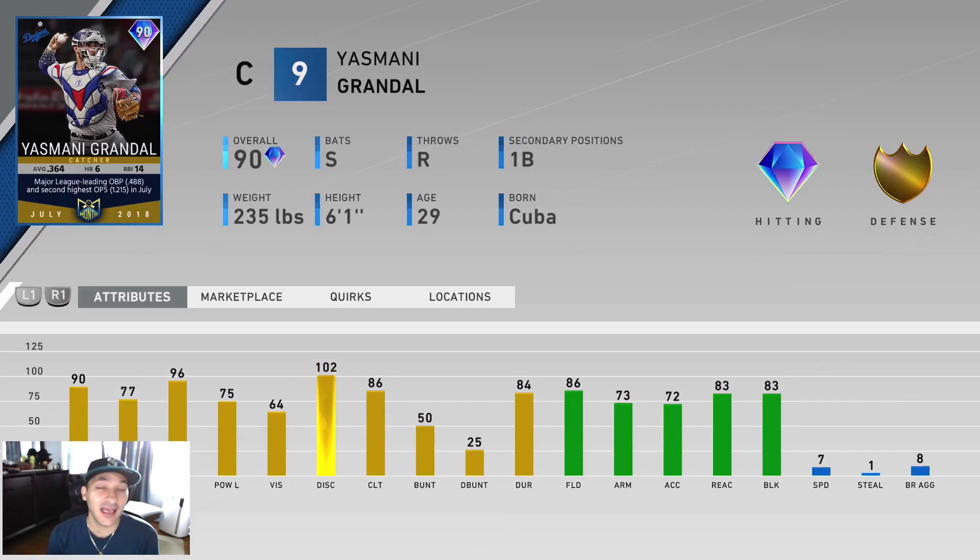Next, we got a 90 Yasmany Grandal. He has 90 contact versus righties, 77 versus lefties, 96 power versus righties, 75 versus lefties, and 64 vision. Has gold tier defense, 86 fielding, and 7 speed. Speed is always an issue with Grandal. But he's another one with a pretty nice swing. He doesn't have 80-plus power on both ends, which kind of sucks, but he's very good against righties and his defense is pretty solid for a catcher.